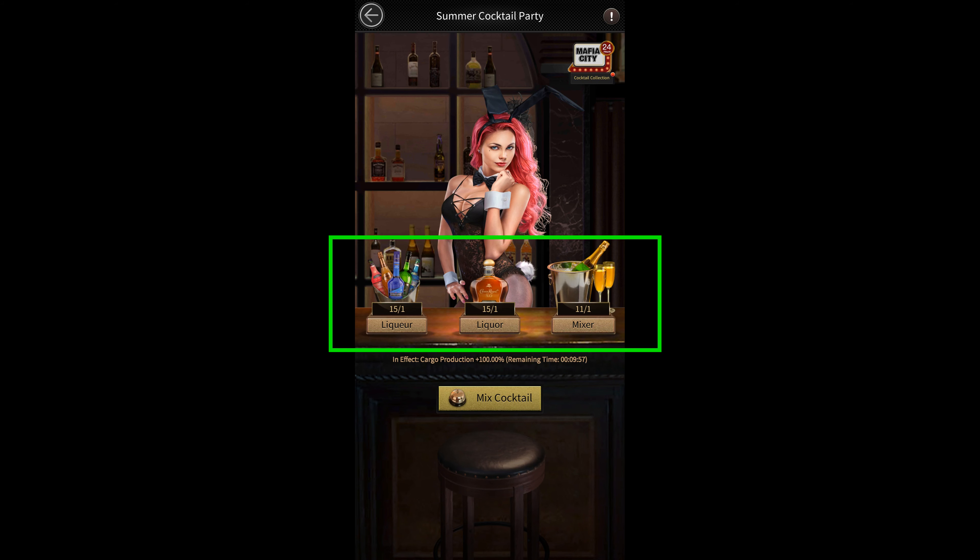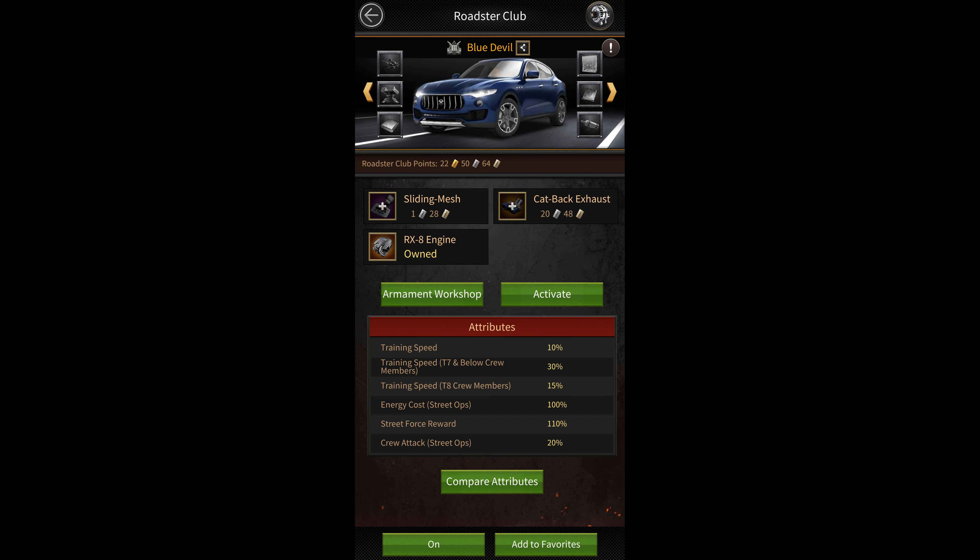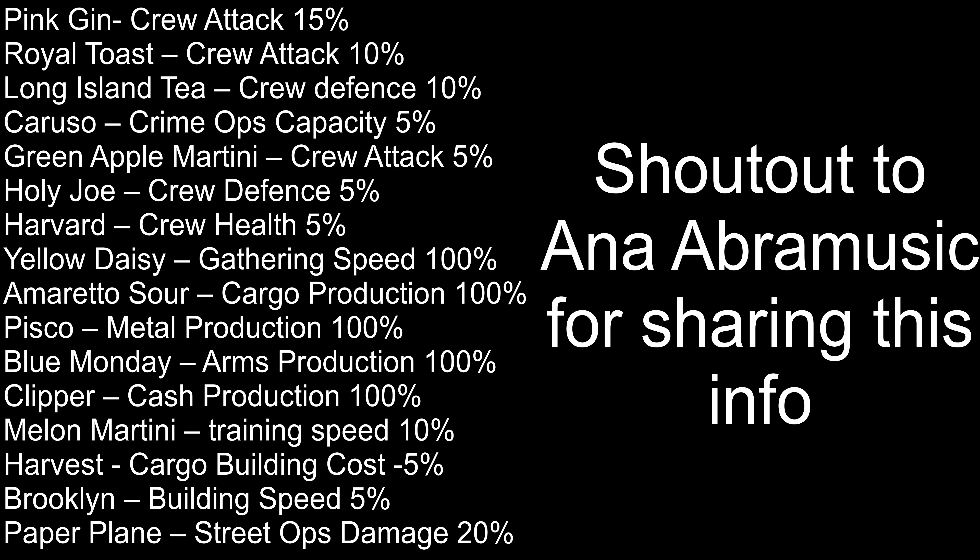All of these items can be found by attacking Street Forces and Mercenaries on the map. As usual, you can get double rewards while attacking Street Forces with the Blue Devil Roadster. You can make up to 16 different cocktails from this event, and each one gives you a different buff that lasts for 10 minutes after you consume it.